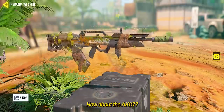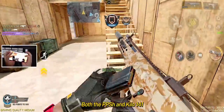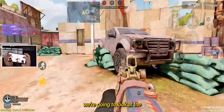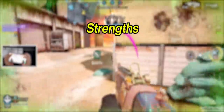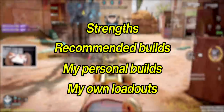Type 25 made its comeback. How about the AK117? Both the PPSH and Kilo 141 are finally available to everyone, but how do they actually match up against the current meta? Today, we're gonna look at the top 10 best guns to use in Season 1, recommended by Team Cygnus. We're going over each gun's strengths, recommended builds, my personal builds, and the loadouts I use when playing with these guns.